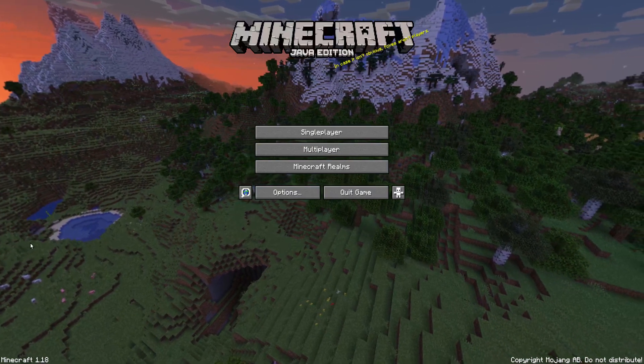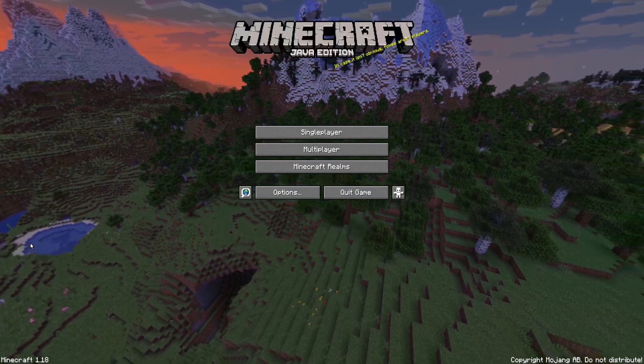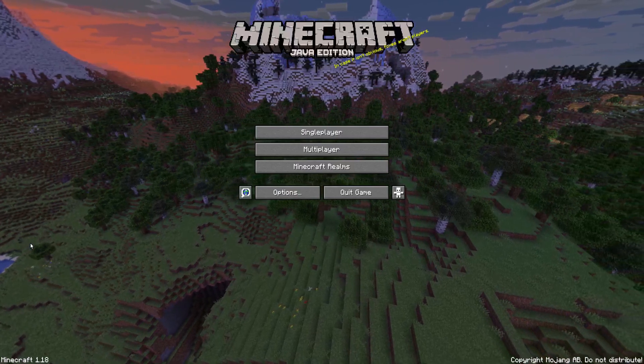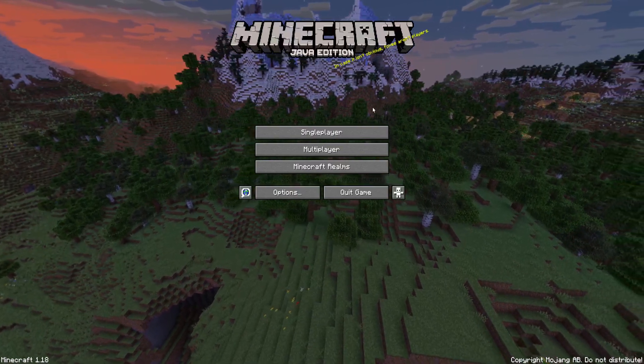There are multiple ways to move villagers — some are slow, some are fast — but it depends on how you want to do it and what resources you have available.